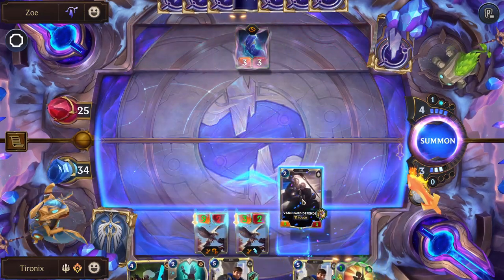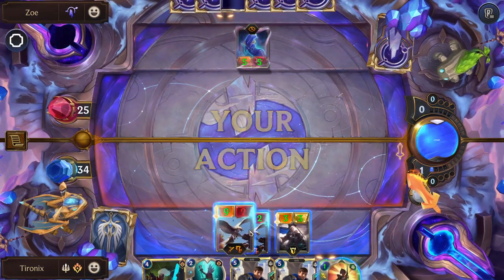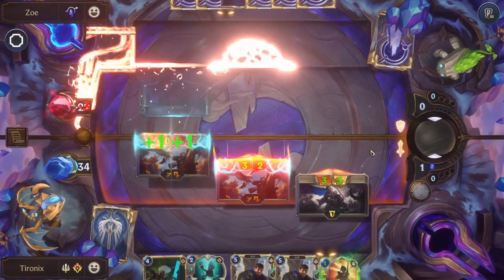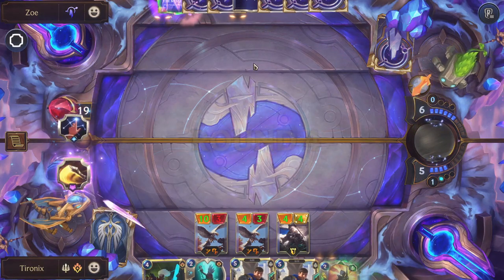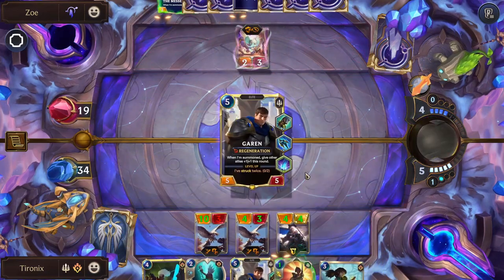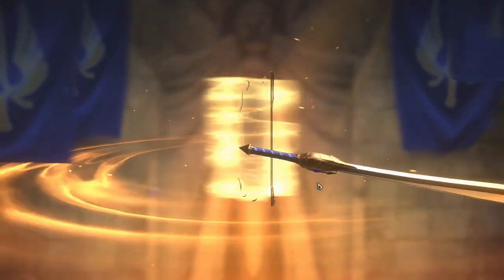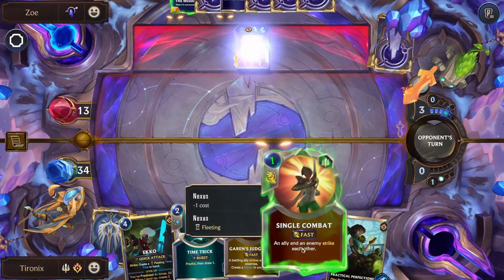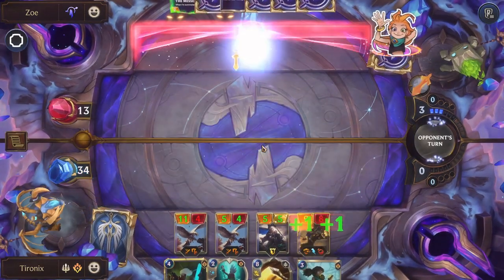Getting these units with Challenger — that Challenger Quick Attack is just such a powerful combo. That unit really doesn't scare us because there's 9 attack with Quick Attack. Being able to get strikes off and not take damage means you're able to scale up without getting any weaker. Just that removal every single round is very powerful.